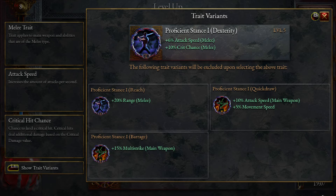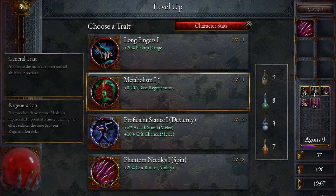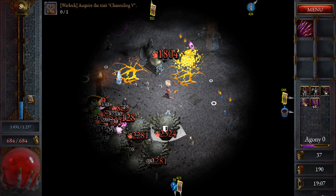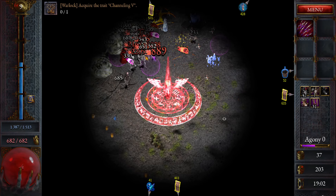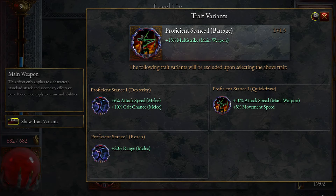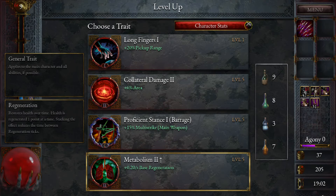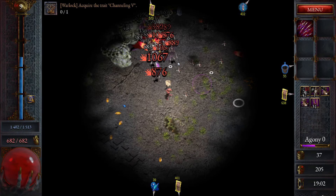Proficient stance — what do we want out of here? Not all of our attacks are going to be melee at the end of the day. We could also take metabolism — we're going to want that along the way, so we'll grab the first level now. Area multi-strike is also really good. Maybe we take multi-strike here, but we could also just take more metabolism or area. Let's go area — scale up the area of our explosions.